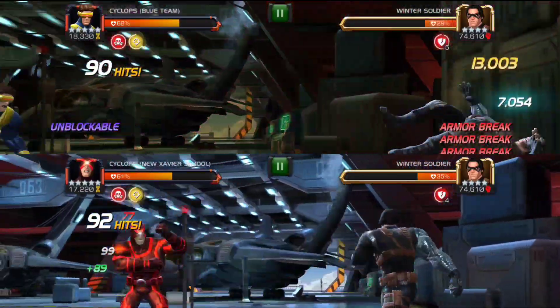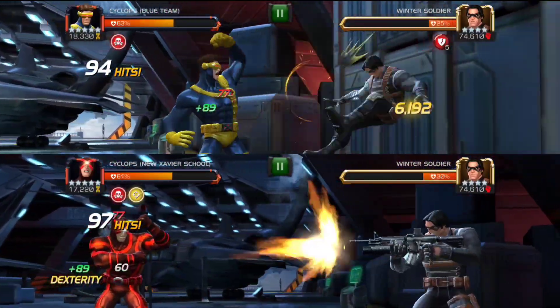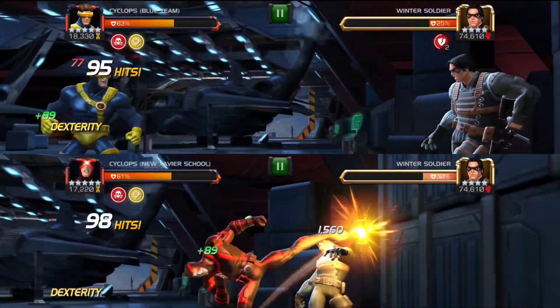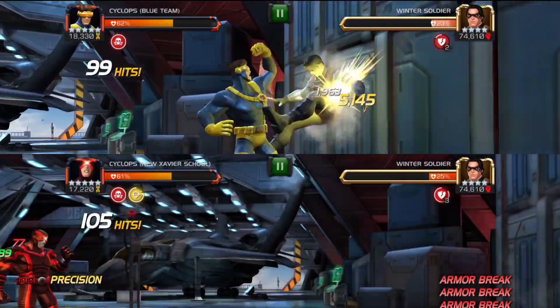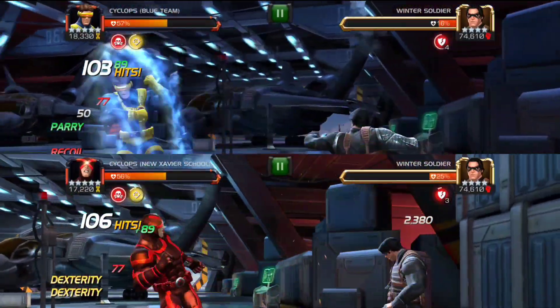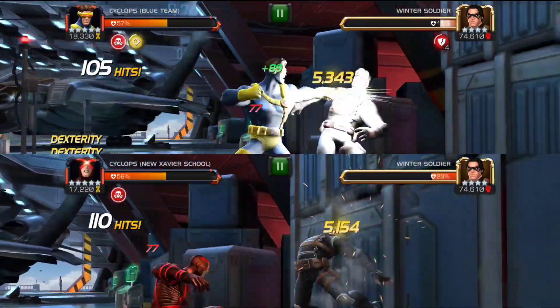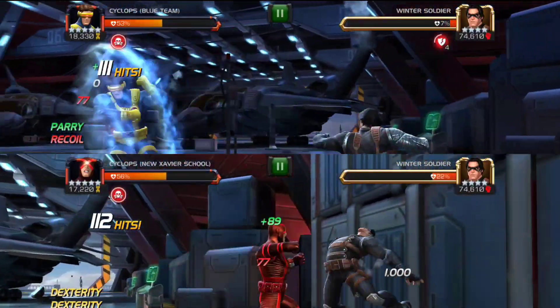In the end, they're basically the same character with the same animations, same abilities, and some minor differences in the numbers. But if you have to choose between the two, go with the blue version of Cyclops. He is slightly better because of the longer armor breaks — he overall does more damage, and having longer armor breaks could be useful in certain matchups like Iceman or Killmonger.